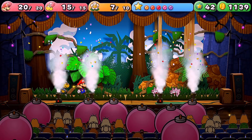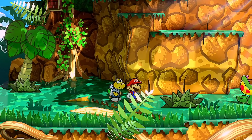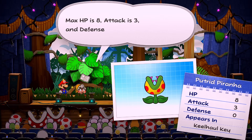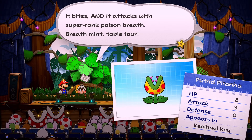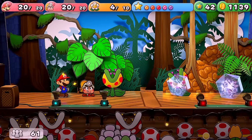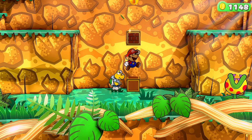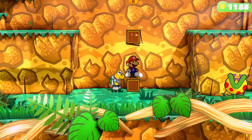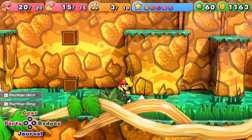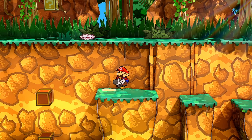The battle theme here has a nice steel drum to it. Over here we have a Courage Shell. Coming up is a new enemy — the Putrid Piranha: 8 HP, attack 3, defense 0. It bites and uses super-rank poison breath. If you were good at guarding and super-guarding against the Pale Piranha Plants in the Boggly Woods episode, these guys have the exact same timing. There's also a question mark block on the ground — get on top of it, then jump up to reveal a hidden block that's pretty much mandatory for crossing the gap.